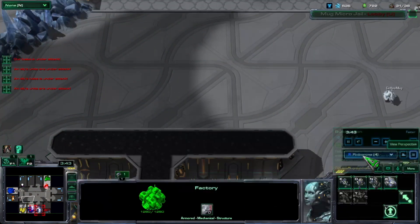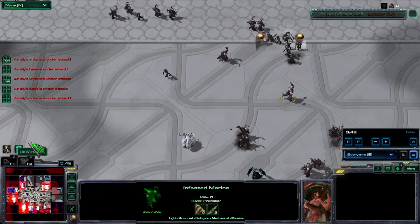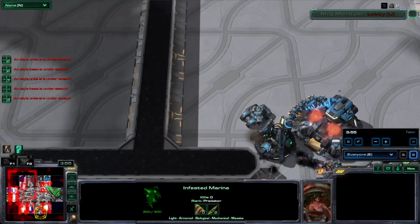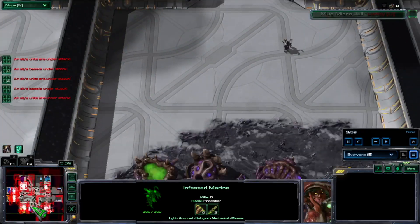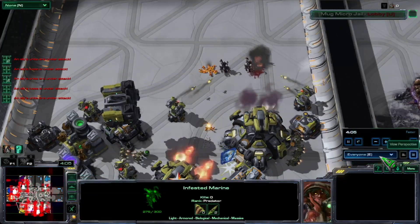So even though a zombie spawning here can randomly target a building somewhere on the map and move towards it, it doesn't mean that if these bases were on a cliff it would be able to see up the cliff — it just would have it as something it is targeting and moving towards.